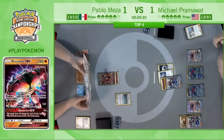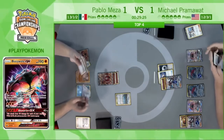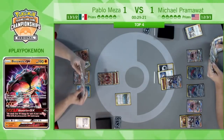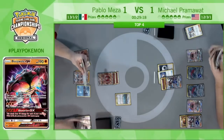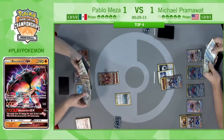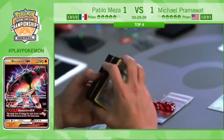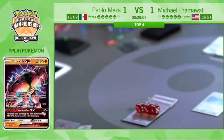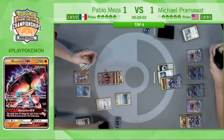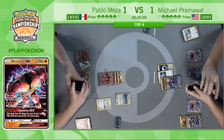Grabbing the Remoraid with Brooklet Hill, Pablo's deciding if he wants to use Ultra Ball. There is a Lycanroc — does he choose Bloodthirsty Eyes? No, he also wants to target down the main attacker with energy that Pram has, and that's the Lycanroc. Here's an Ultra Ball from Pablo — going to actually fail the search before playing an N. Strong Energy on the Buzzwole, even though it has so much damage on it — he has the potential to take the knockout right now.